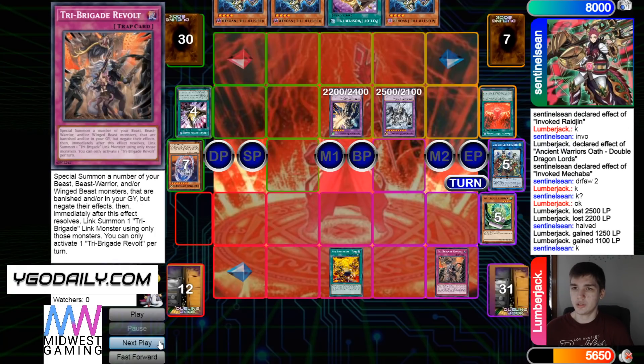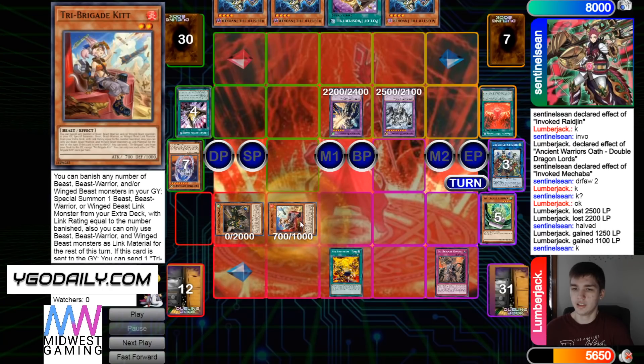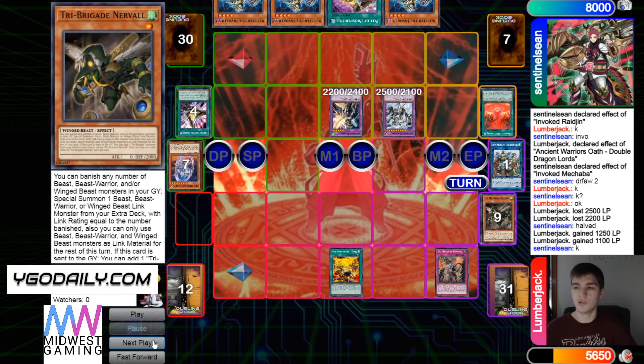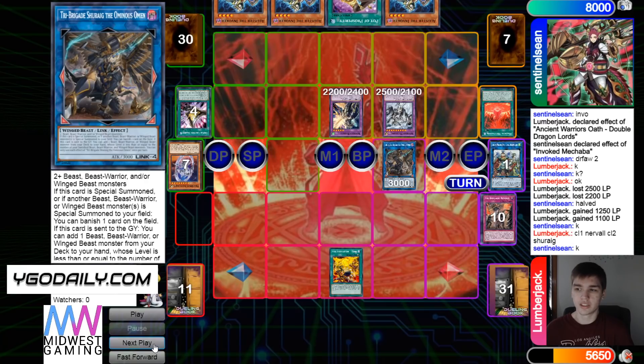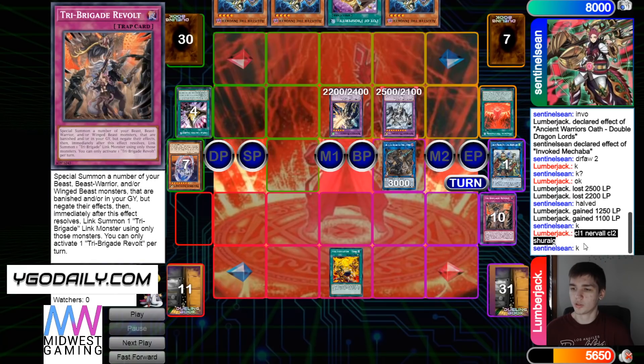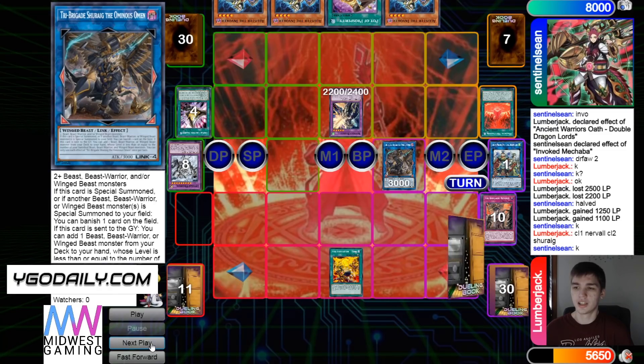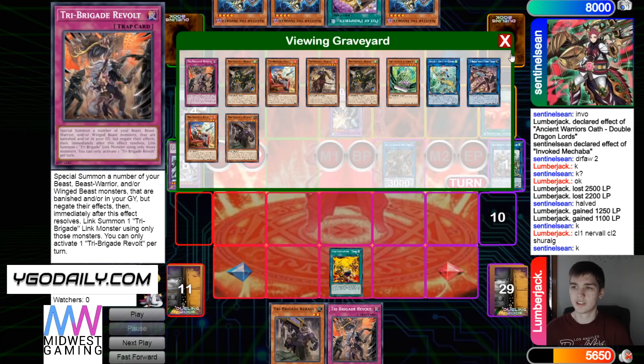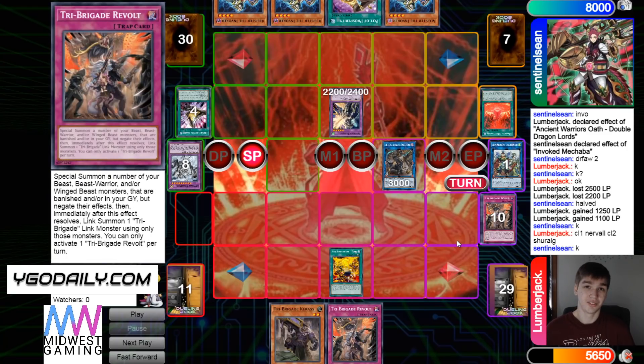Then in the end phase they use Revolt, and that's going to bring out those two, then three, then all four, and then Omen — and you're going to get multiple effects here. Chain link one Nerval, chain link two Omen, that's going to banish Makaba and then Kuraz. Draw Revolt for turn. I can't wait till the new link comes out — I know some people think it's overrated, but I think it's a very solid card. It really helps out with the deck. You don't have to use it to combo every time — you can just simply summon it, link it away, add Revolt, and Revolt is solid.